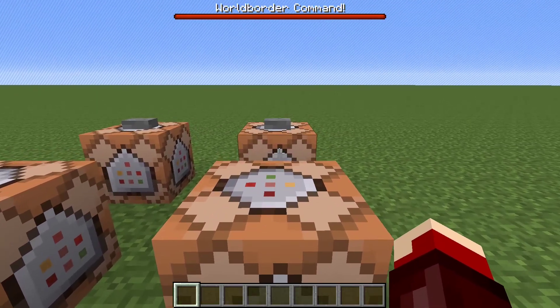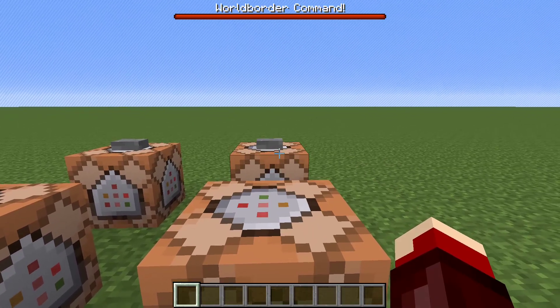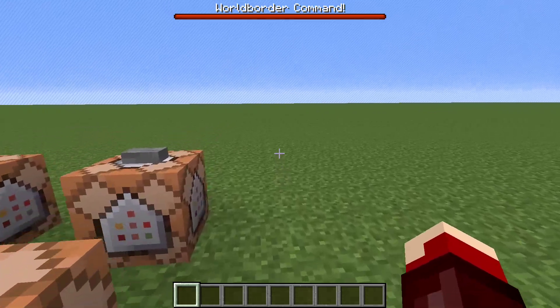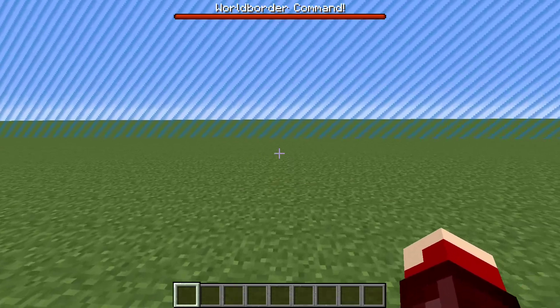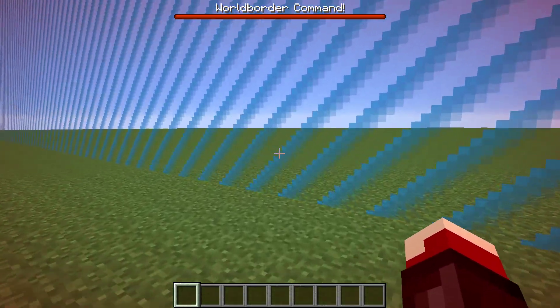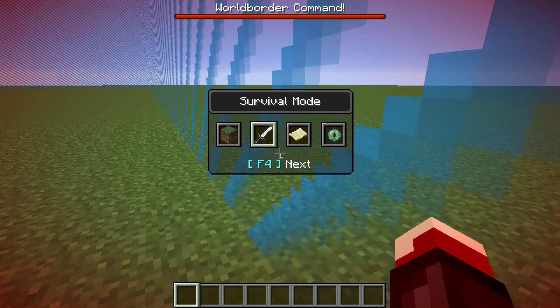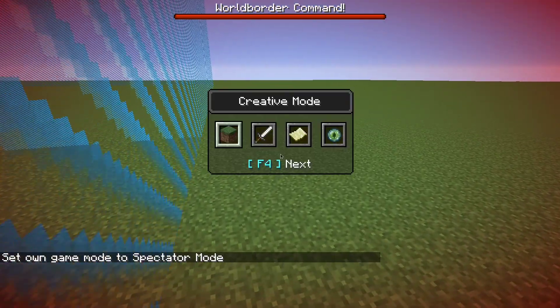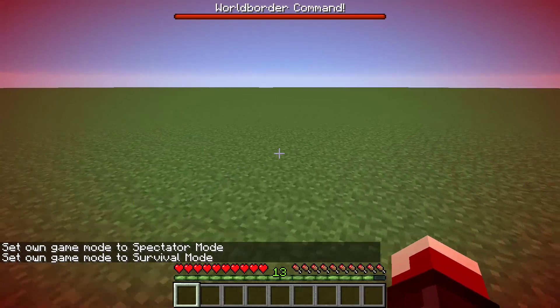So we can push that. There's also a warning time, which I believe is the time it takes for the red overlay to fade in, and we're going to set that to three seconds. If we come over by the wall border here, you see the screen starts getting red. And if we go outside the wall border in survival, after 50 blocks we're going to start taking damage.